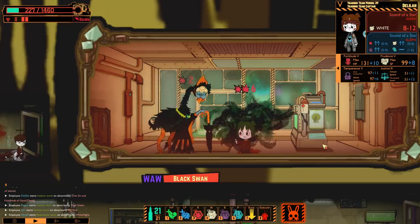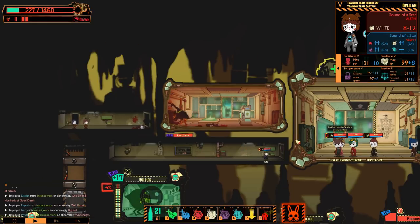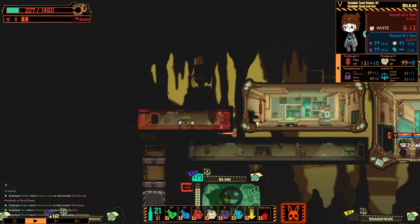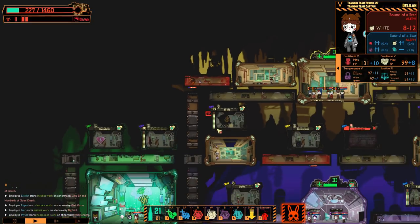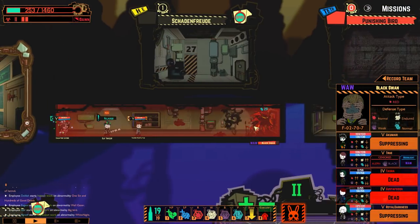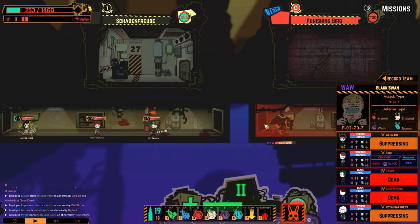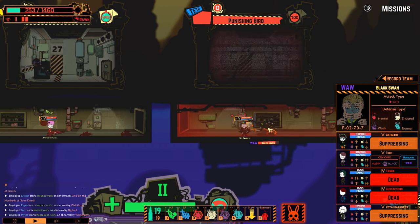It walks around and just kills your employees. It has a reflection on it when it has the umbrella up, so when you're hurting it, you're hurting yourself too. The Black Swan is normal to red damage, weak to black damage, endured to white, and normal to pale.